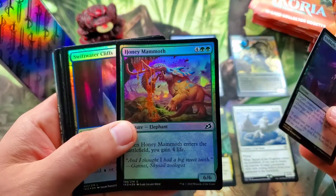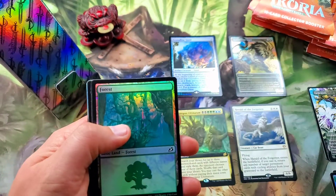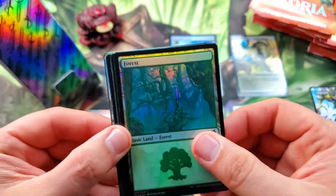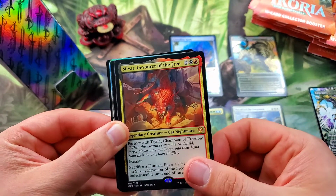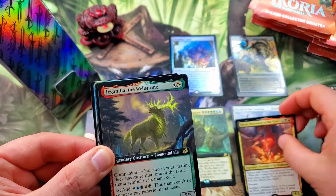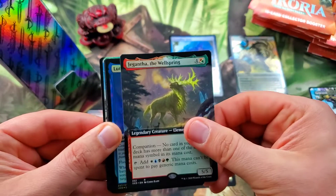Honey Mammoth — you gotta love a Honey Mammoth. Splendor Mare — just so many cool cards and artwork in this set, it's phenomenal. And of course the lands are just ridiculous. Starting off with Silvar, Devourer of the Free — cat nightmare mythic — our first mythic in the commander slot, followed by Gyruda of the Wellspring.